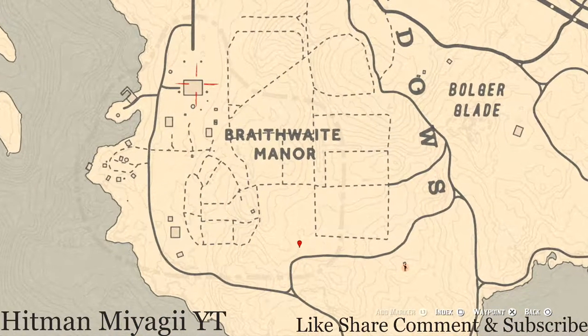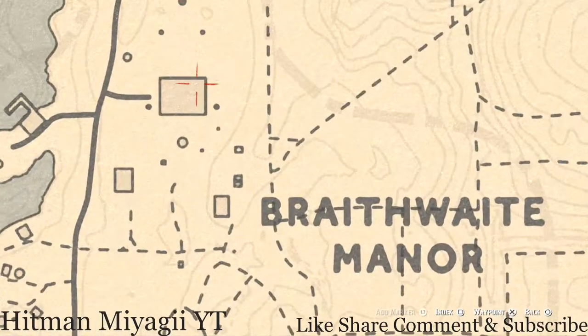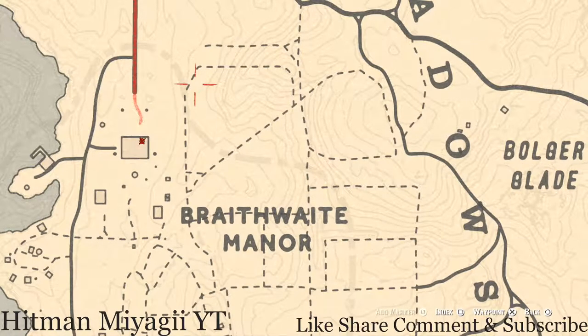Inside Braithwaite Manor there are two items. The tarot card is on the ground floor on top of the piano in the corner — I think it's the living room. There's also a family heirloom — a cherrywood comb — upstairs in a room with a chest at the foot of the bed. There might be two rooms with a chest, so search around in that area of the house.